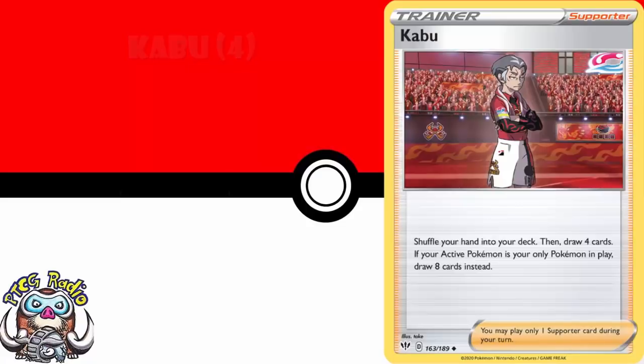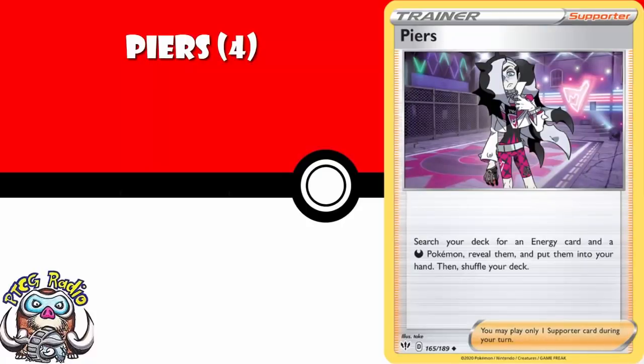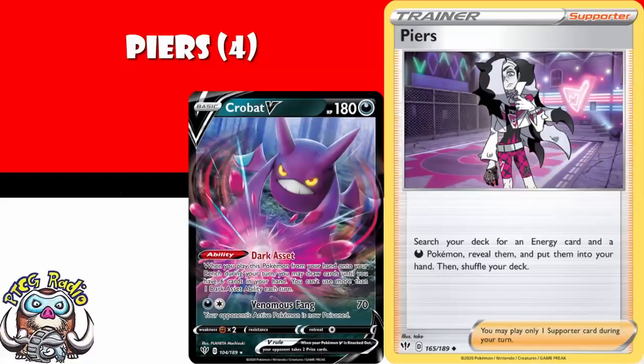Old PC — I'm going to say four copies, but I'm going to leave a star next to it because this card might actually be kind of trash. You flip two coins, and if both of them are heads, you put a card from your discard pile into your hand. When you flip heads this is phenomenal, but it's not that likely you're going to flip a double head. Four copies of Piers lets you search your deck for an energy card and a Darkness Pokemon — basically it lets you search for a Crobat V to draw more cards and also search for a special energy. That's a bit ridiculous.